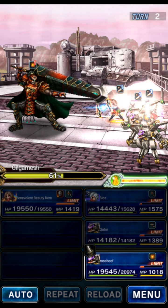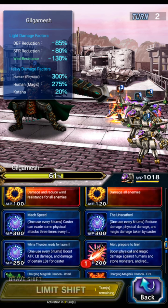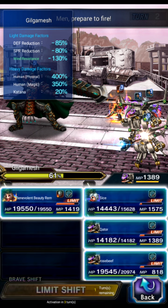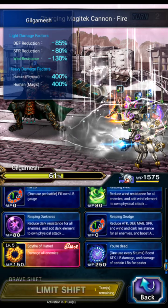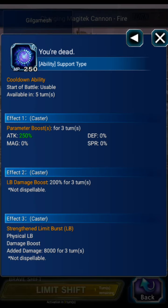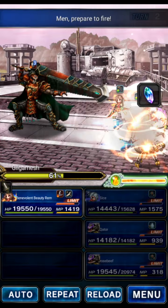The boss has no buffs this turn, which is nice. On turn two we use the Caters to do men-prepare-to-fire, fire imbue, and White Thunder Ready for Rumble — same with the other Cater. Charging fire, men-prepare-to-fire, and White Thunder Ready for Rumble. Sice on this turn can do 'You're Dead.' We're going to be bursting on turn four.